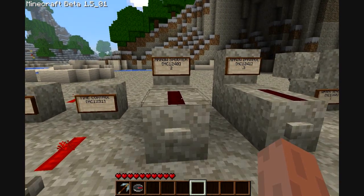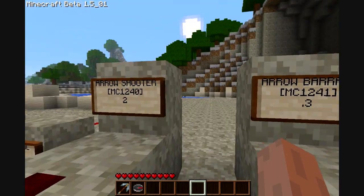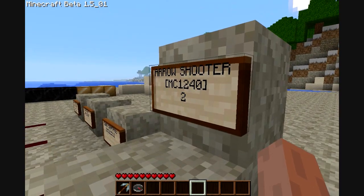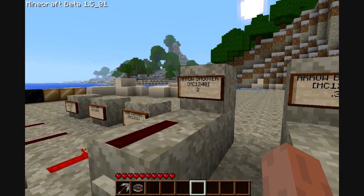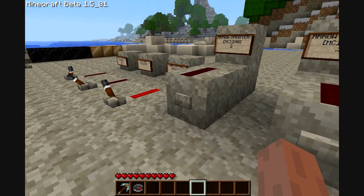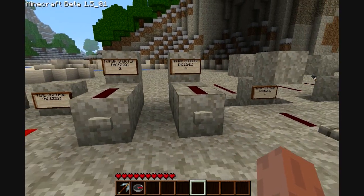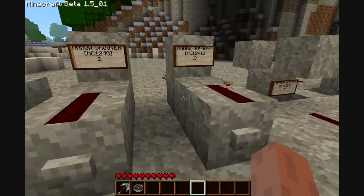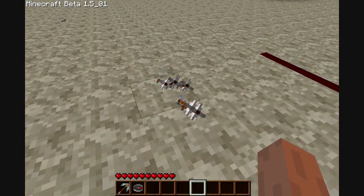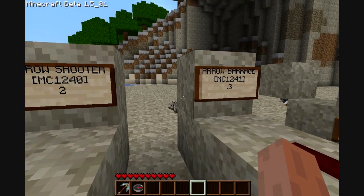This is an arrow shooter — very nice for dungeons. It has two variables: arrow shooter and arrow barrage. 0.2 is the maximum speed an arrow can go; 0.3 is the minimum speed. As you can see right here, that shoots it quite far. It's kind of random in the direction it shoots. Then arrow barrage — as you can see, 0.3 is not very much power at all; it shoots five arrows at once. But if it was 0.2, it'd shoot them much farther.